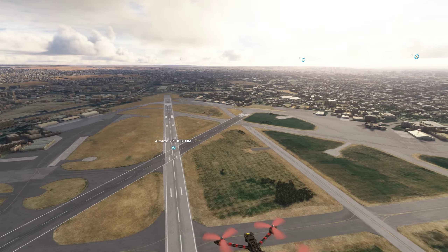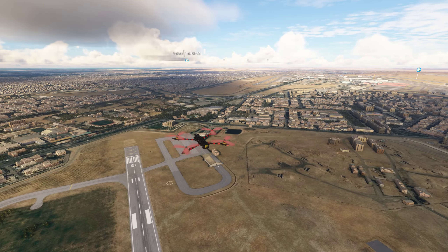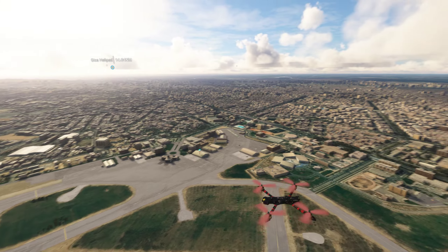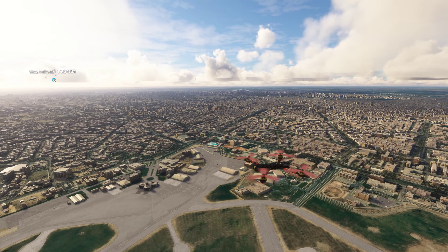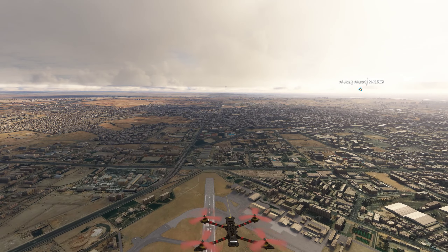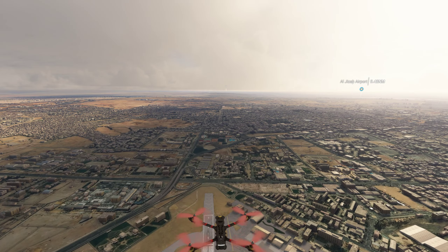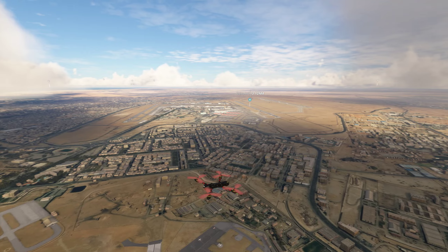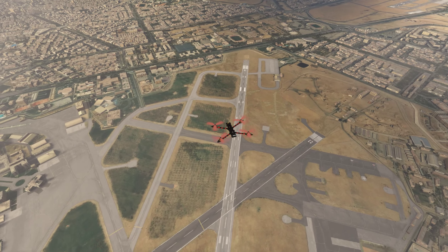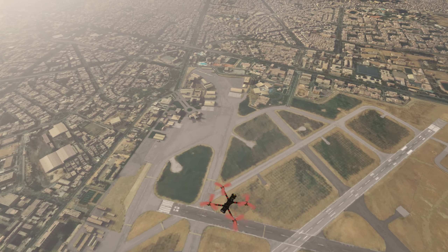Maybe there's some issue with the WASM — I have no idea — but on PC it seems to work fine. It takes off perfectly without needing to use Y on the keyboard. As you can see it's flying perfectly fine. If we could do this on Xbox it would have been great for four quid.